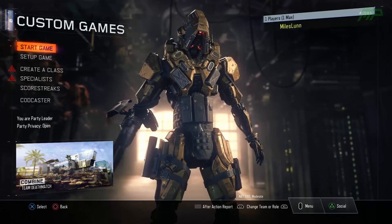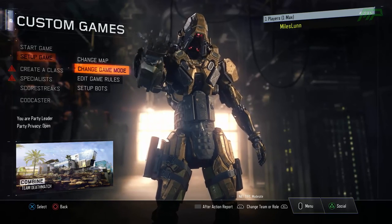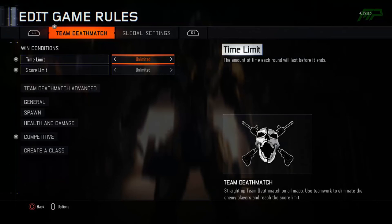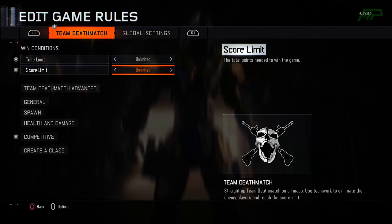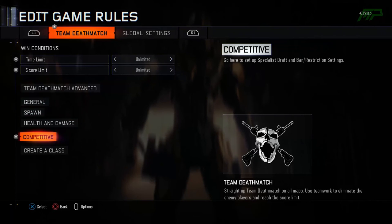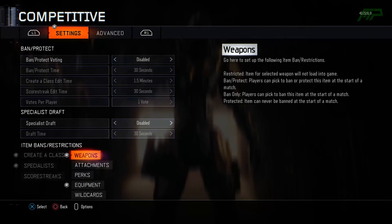What you want to do is go into Custom Games and click on Setup Game, go into Game Mode and press Team Deathmatch. Then go to Edit Game Rules — you might want to change the time and score limit depending on how long you want to be testing these weapons. I've put them on Unlimited. Then click on Competitive and go to Create a Class.